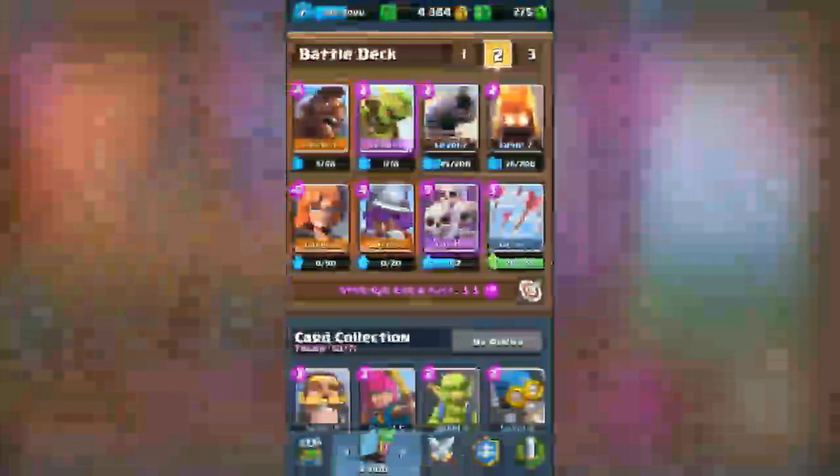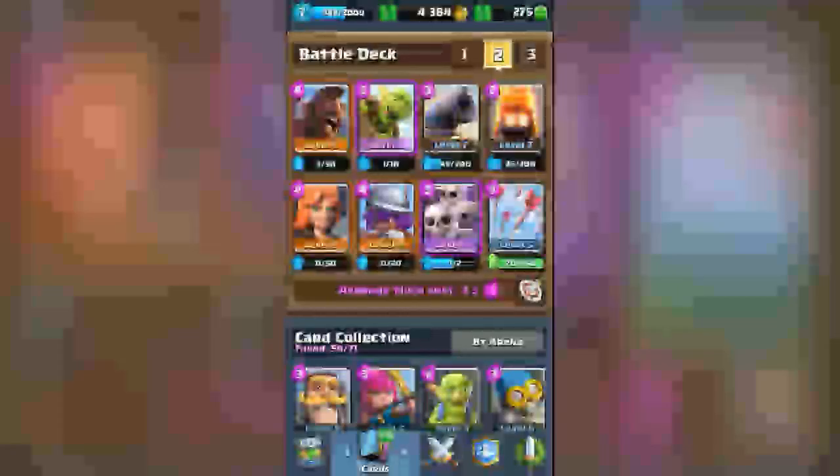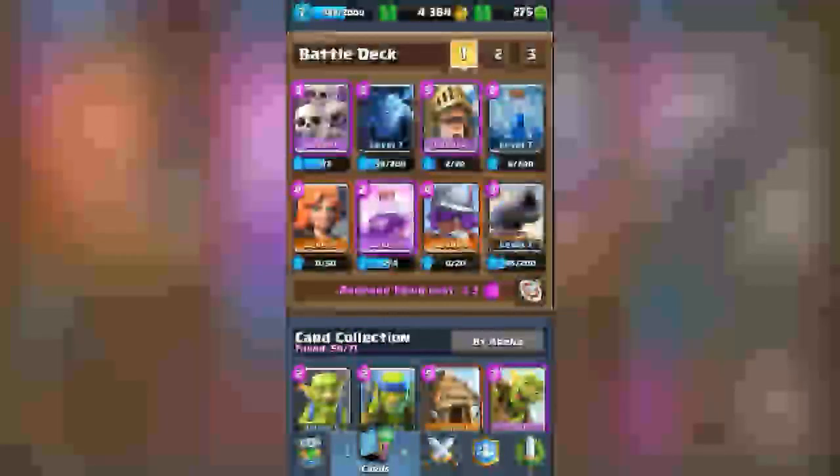Let's open the crown chest — hopefully we'll get something good. Six Fireballs. Let's try something new.